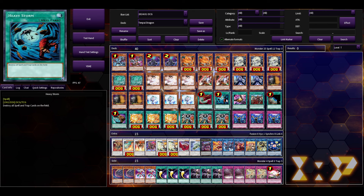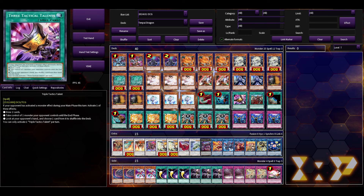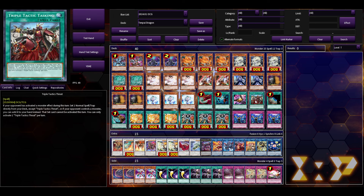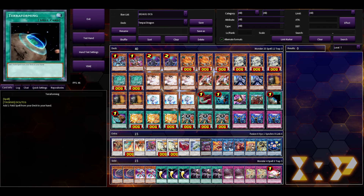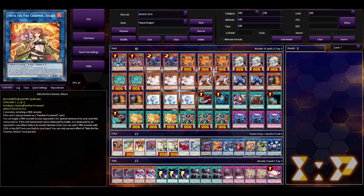Effect Veiler and Imperm are also really solid. Duster and Heavy Storm are pretty mandatory in my area — mostly in my country — because a lot of macro decks tend to appear. The Talents and Thrust package is really handy, a great toolbox to get into your main normal spells. For the extra deck I just added the Link OTK package of Raging Phoenix, Zelantis, and Promethean Princess.